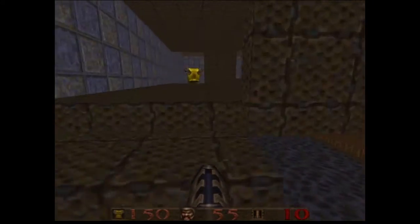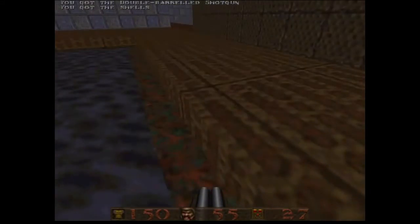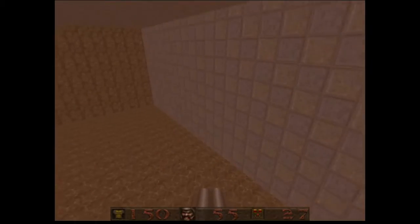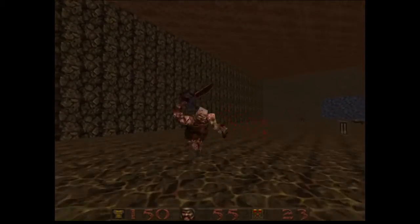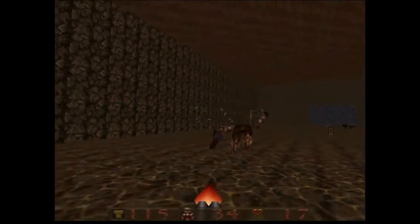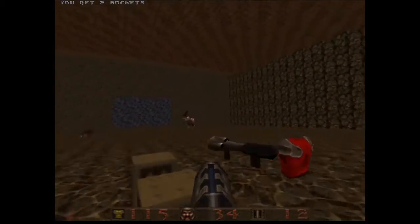Everything is not too open but it's not too closed off. Here we have a very symmetrical side where we got our first nail gun down here. We have the water area. I do want to have a system that can prevent players from just camping in there, just getting quick kills and peeking in and out of the water.